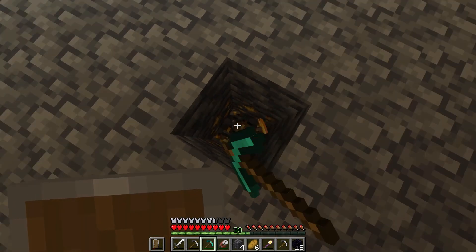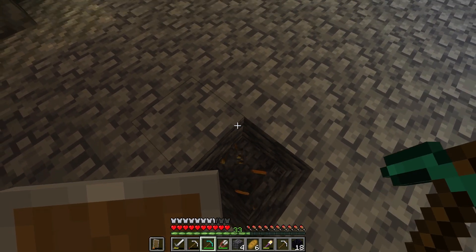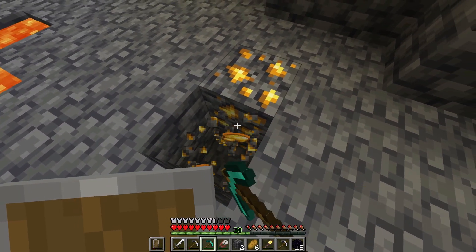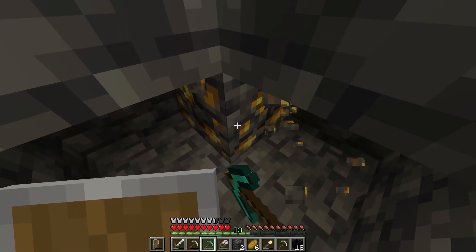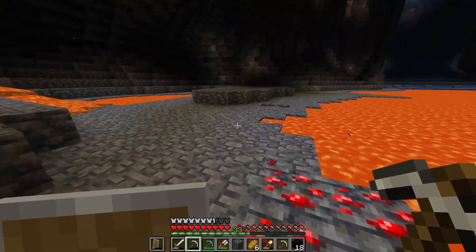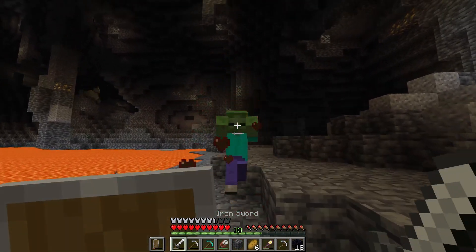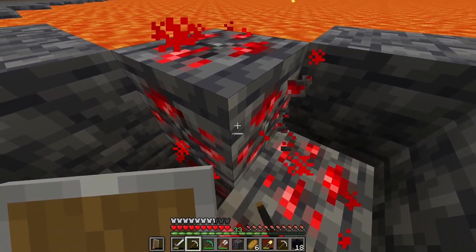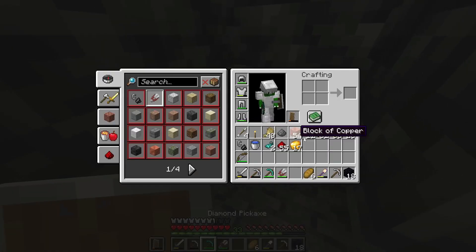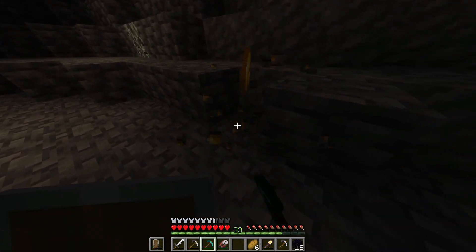I'll also get some gold — why not? Oh, it's a lot bigger of a vein than I thought it was. And there we go — 17 gold, that is nice. Oh, for a second I thought that zombie was diamonds. Okay, that is 55 more redstone dust. I'll get this gold.